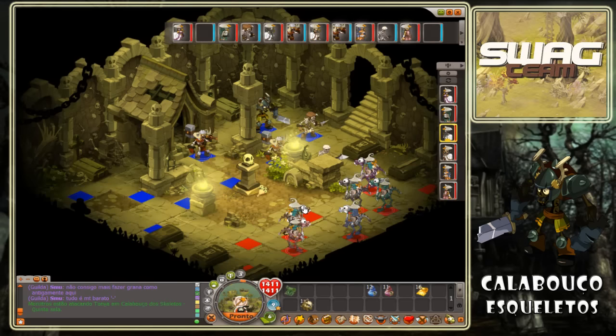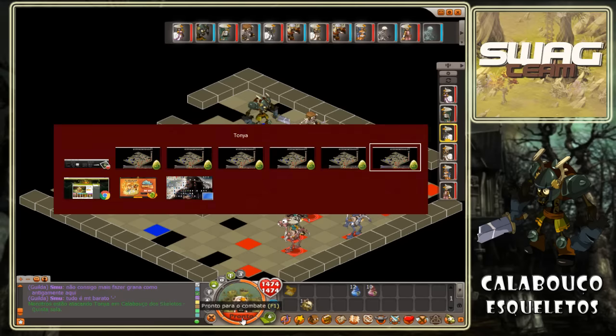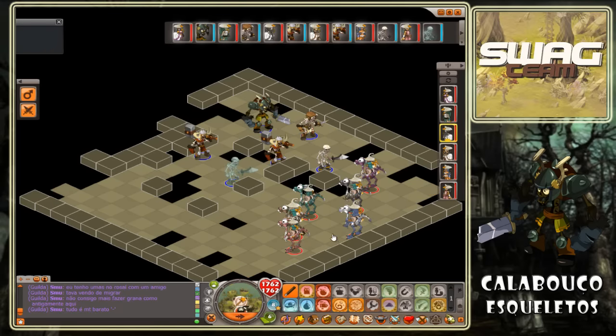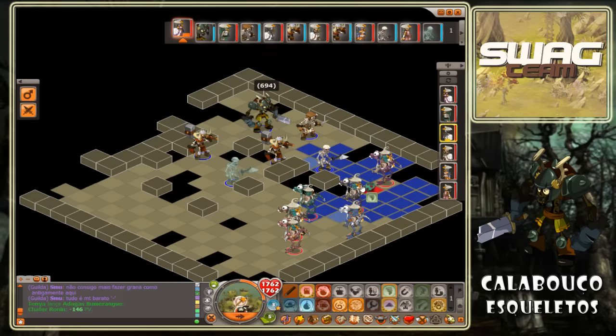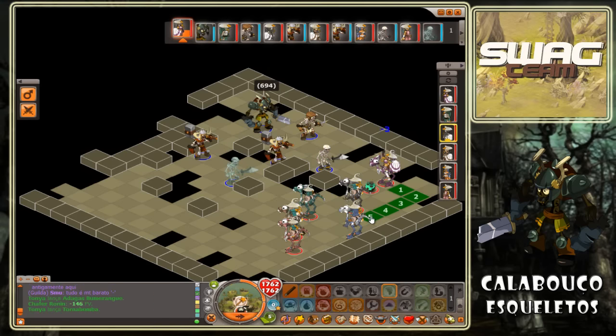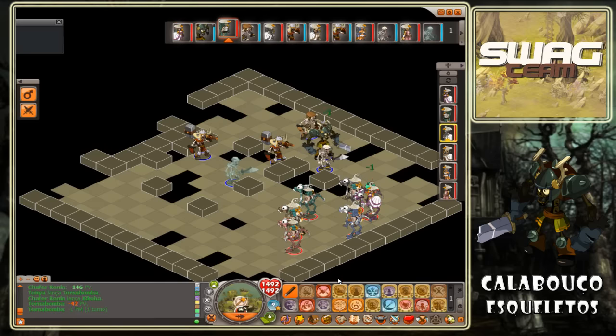Acho que ela vai ser uma das primeiras a jogar. Não posso esquecer de usar todos os PMs. Ele tem 840 de vida. Madagalum Branco, vamos pôr uma bomba aqui. Lembrando que tenho que usar todos os PMs e matar primeiro. Ele não usou o feitiço dele.